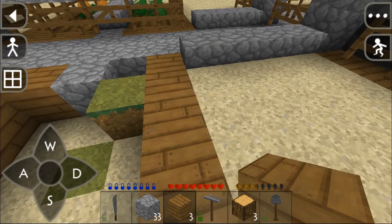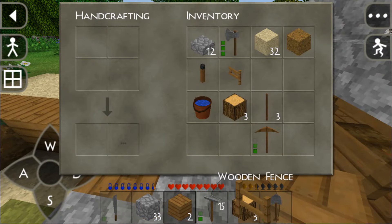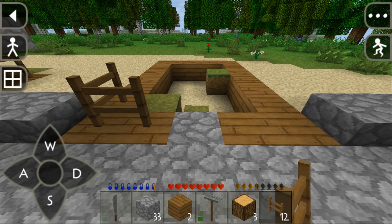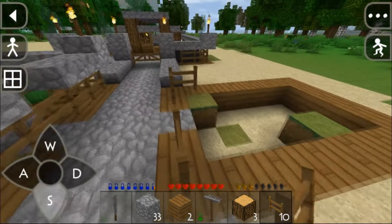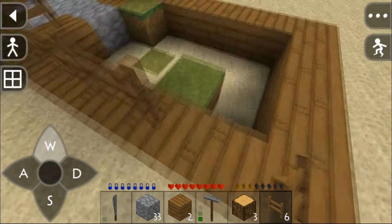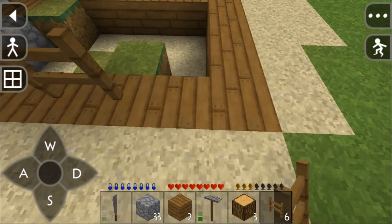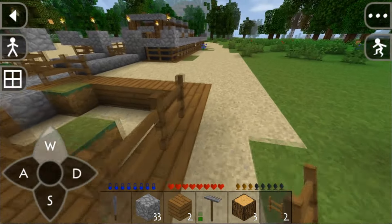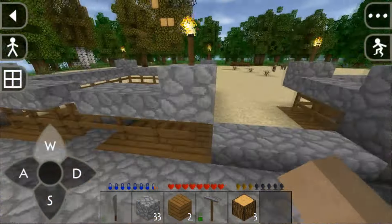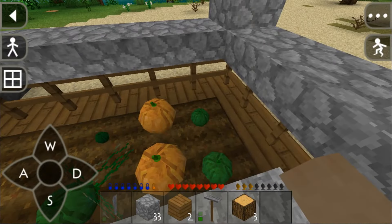I'm going to add some wooden planks like so. This looks pretty good. Now I'm going to place the fences. We might not be able to finish it on this episode but I'll continue working on it next episode. I'm not sure what happened to my fence — maybe I grabbed it. We're going to need a few more fences. The pumpkins are ready — man, that's quick!